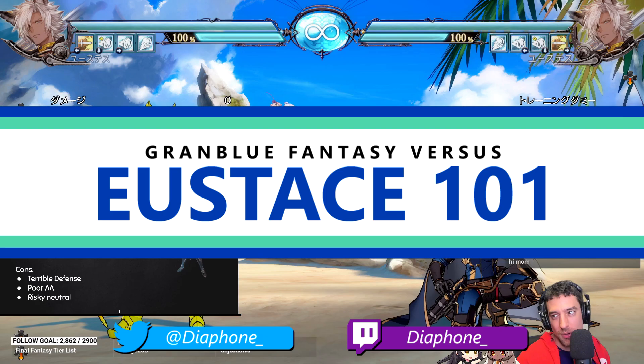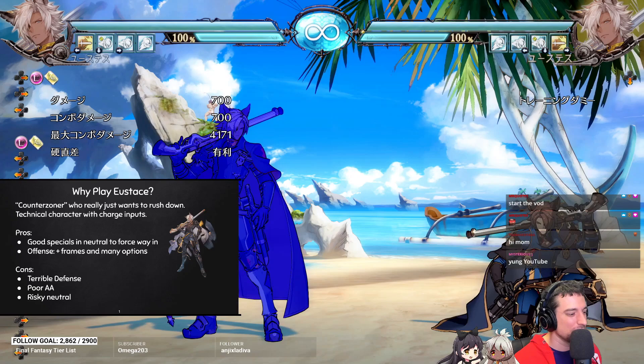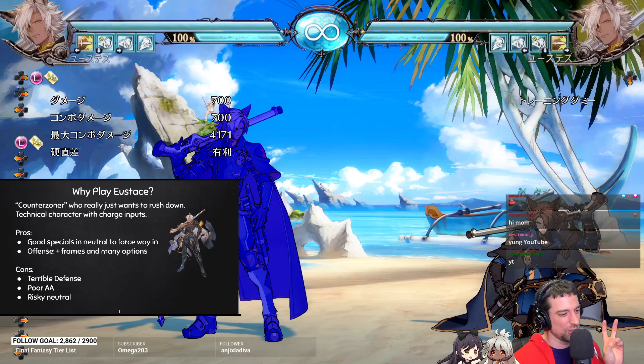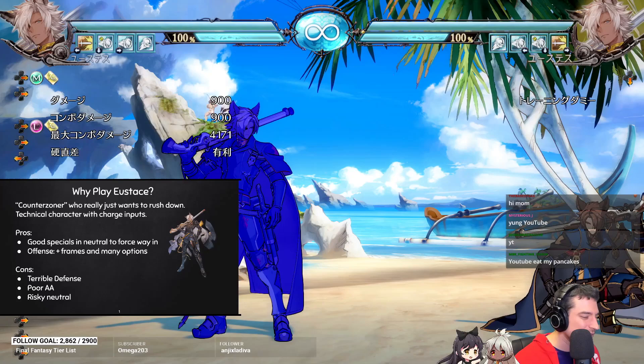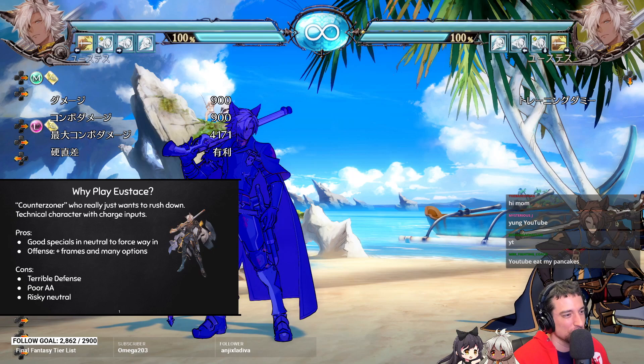Hey guys, this is Diaphone, welcome to a Eustis tutorial. The first misconception people have about Eustis is that he's a zoner character. He has full-screen projectile specials, so people might think he's typically a zoner, but he doesn't really have ways to change up his zoning and his zoning specials are kind of laggy. Even something that pierces projectiles takes a lot of time to come out and he can be jumped on pretty easily. So I would not classify him as a zoner — I would actually call him a counter zoner who really wants to rush down.